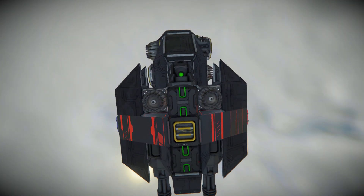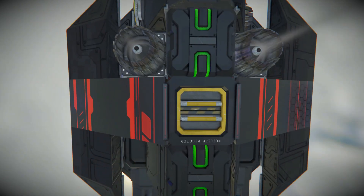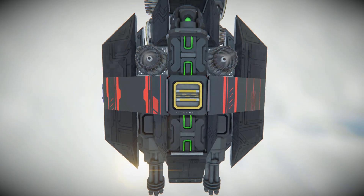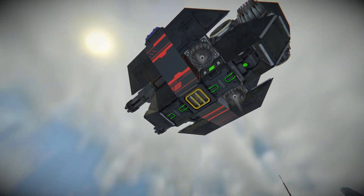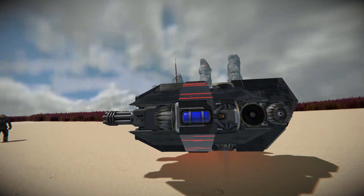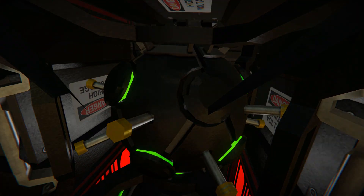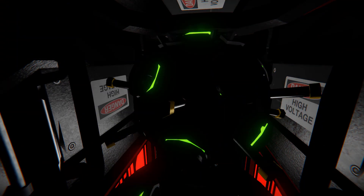Coming all the way down and underneath, it's got a couple more batteries and we can see a gyroscope. There is a nuclear reactor to give it a nice bit of power if you need to use it for a long time. Peering the camera all the way in, we do have our sneaky little warhead to blow it up in case you want to do that.